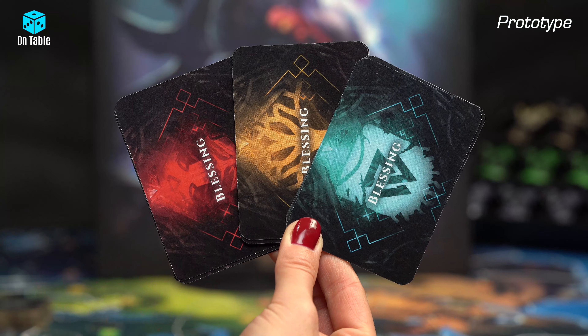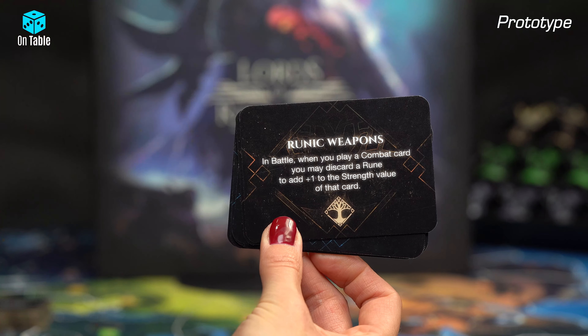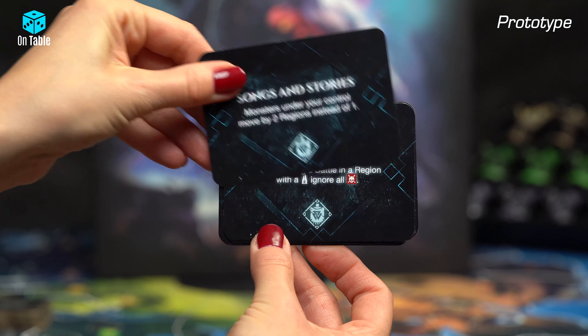Combat cards. Each, as you can see, has a symbol that you match to the monster to inflict a wound on it while hunting, and each has a specific strength and ability.